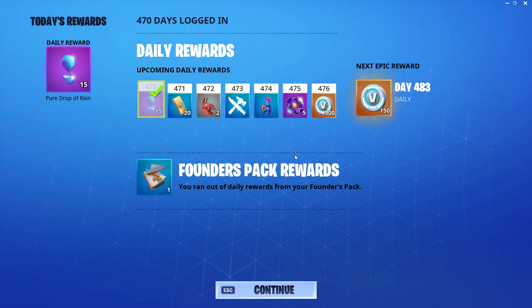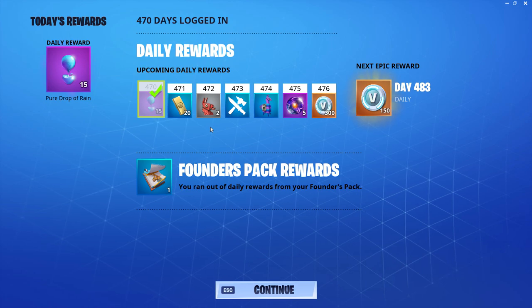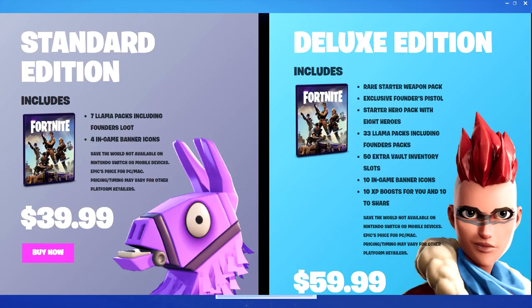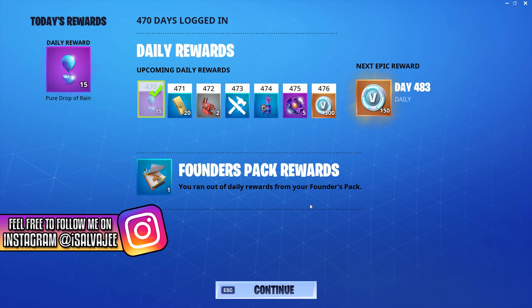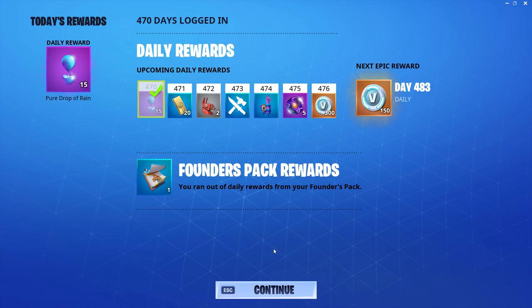Let's answer another question: what are the founder pack rewards? The founder pack rewards are basically founder llamas that are going to be giving you things like gold and other founder weapons that are actually not that good. You can get founder llamas by buying the higher upgraded versions of Fortnite Save the World, like the limited edition founder version or the ultimate edition founder version. Those versions are going to give you more founder llamas.